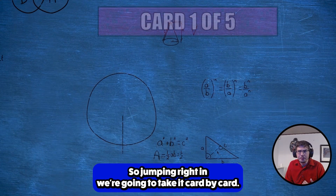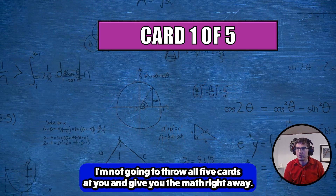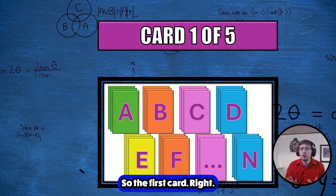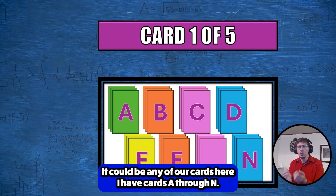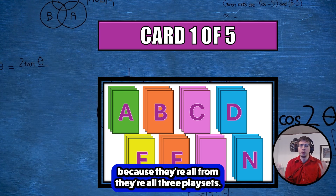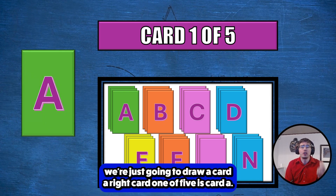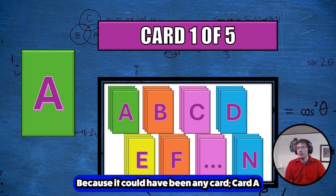So jumping right in, we're going to take it card by card. I'm not going to throw all five cards at you and give you the math right away — it's going to be so simple a kindergartener will be able to understand this. The first card — it could be any of our cards here. I have cards A through N, and they all have the same percentage chance to be drawn because they're all three-card playsets. So we just drew card A — no math needed on that because it could have been any card.